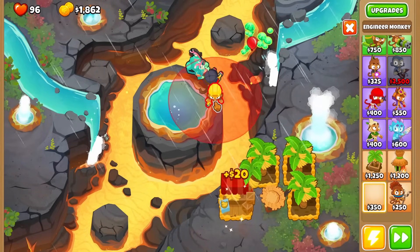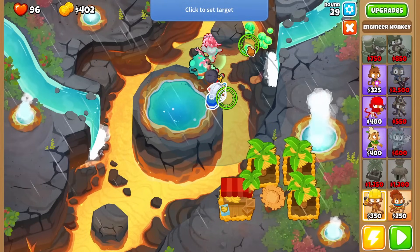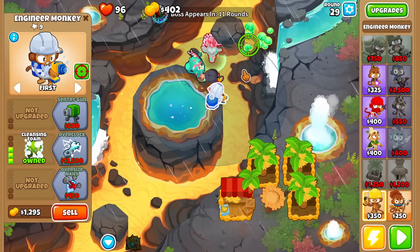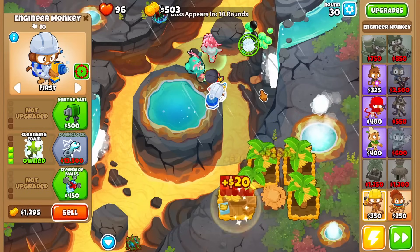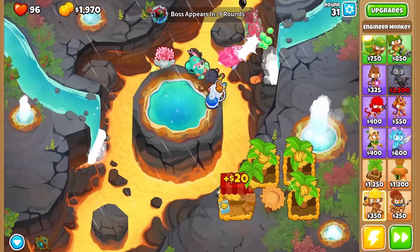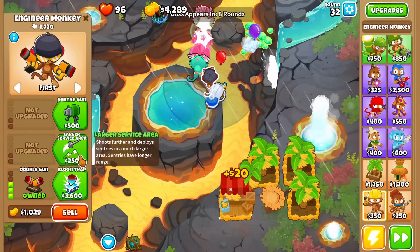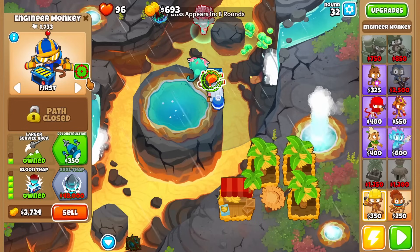Place down a new engineer monkey and upgrade it to Cleansing Foam, targeting your cleansing foam as far to the top as possible. Upgrade your first engineer monkey to Larger Service Area and Bloontrap, and also target your Bloontrap as far to the top as possible.